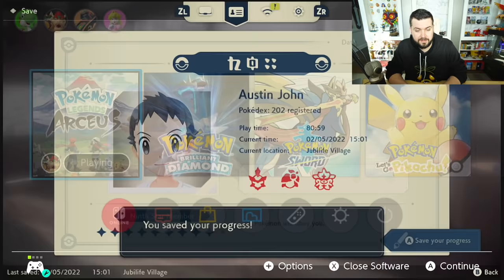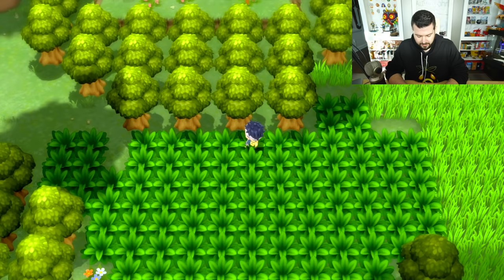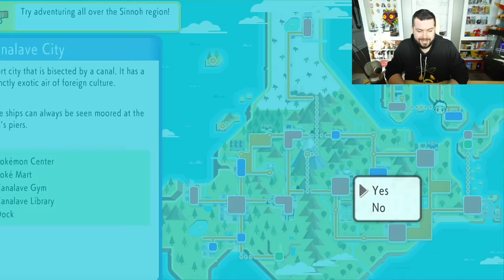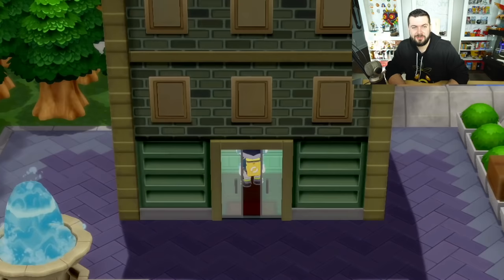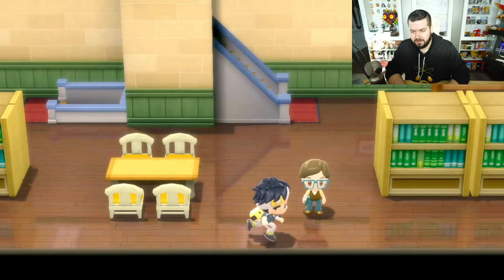First we're going to save the game and turn it off, then boot up Pokemon Brilliant Diamond. The boot screen takes a while. To fly in this game you have to pull up a map — it feels antiquated. First thing I'm going to do is make my way to Canalave City and head to the Canalave Library, because we need your edumacations. Let's go up to the second floor.